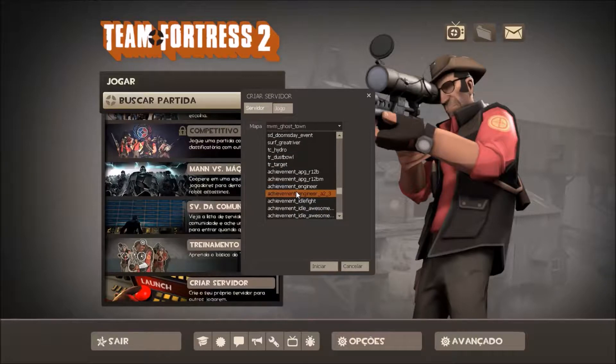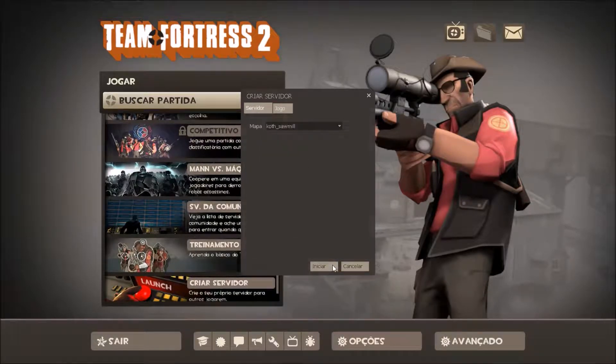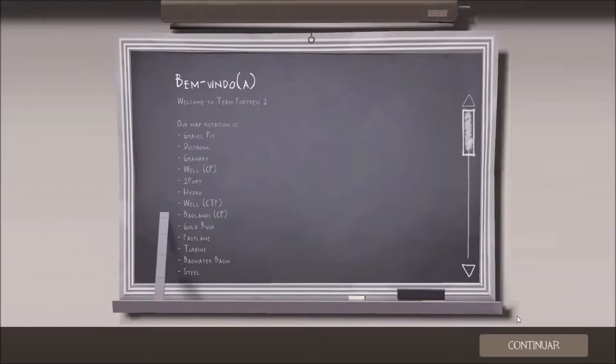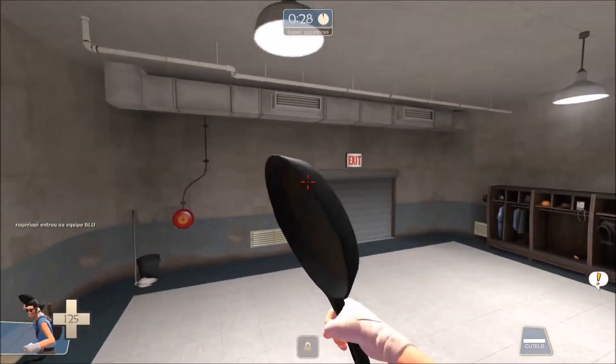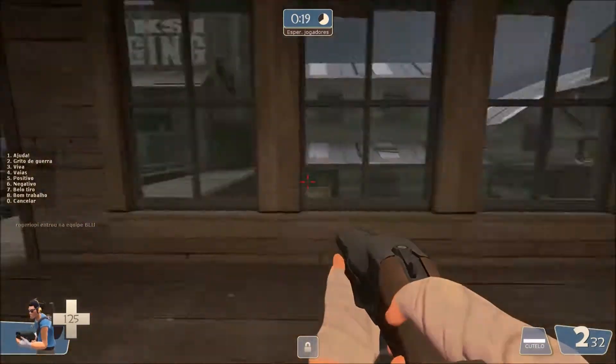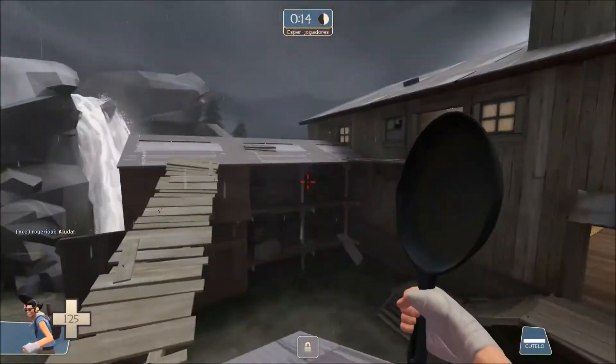I'm gonna go to some map here. As you can see, there's no bots on this map. It's a really good thing that you can add bots on every map that you want. It doesn't need much of a good computer, but if you don't have a good computer, it's gonna lag a bit at the start — but after some time the lag is gonna disappear. If I join here, there's no bots, just me.